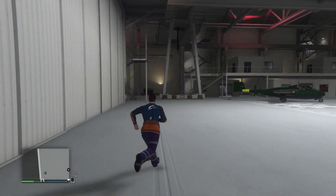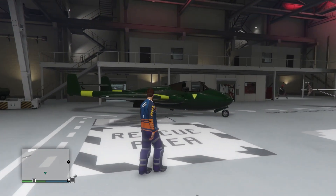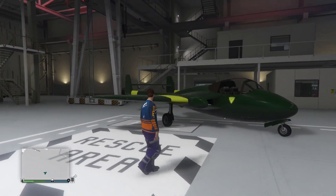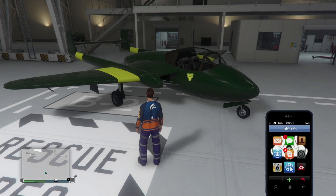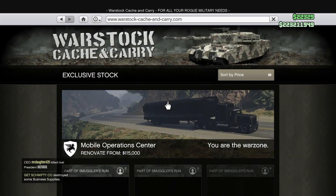Hey guys, Money here, and in this video I'm going to be showing you guys the brand new plane that was just added today to GTA V Online. This plane is the brand new Pyro, and this thing is expensive — basically after customizations it's like 5 million dollars plus.